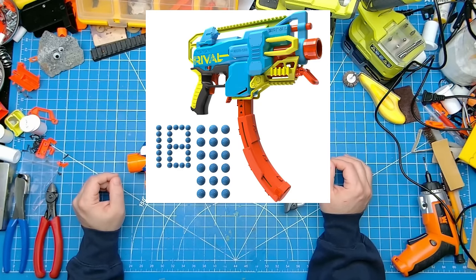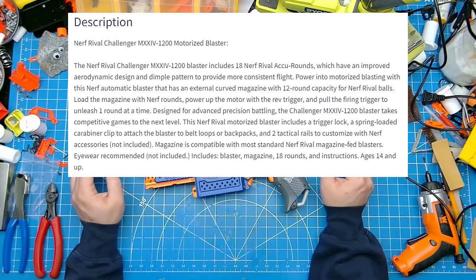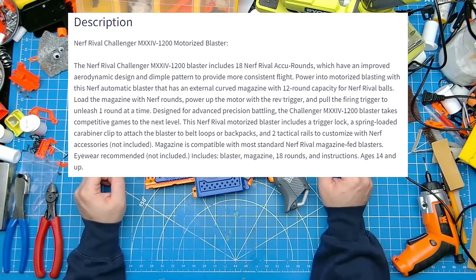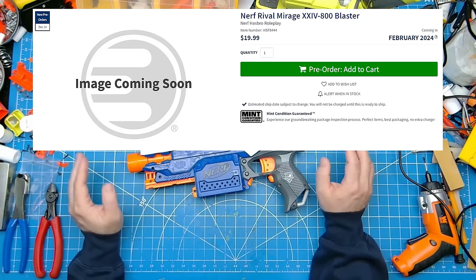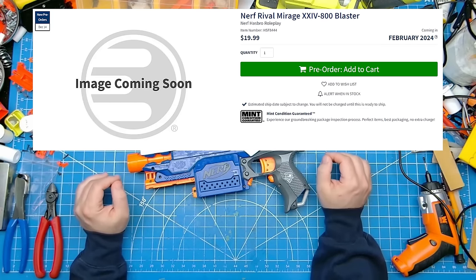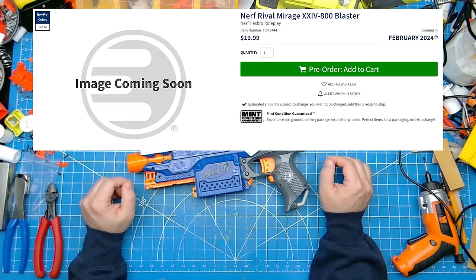Not shown in the rendered image, but stated in the description, is a spring-loaded carabiner that's included, making use of all the attachment points on the blaster to help piece together your loadout. The Mirage unfortunately doesn't have an image for us to gawk at, but the description clarifies that it will be a slide-primed, mag-fed springer with an 8-round mag, which can be breech-loaded, similar to the ones included with the Rival Finisher, and 10 acurounds.